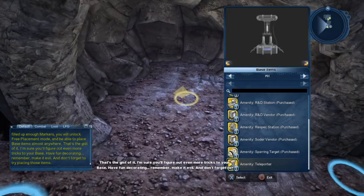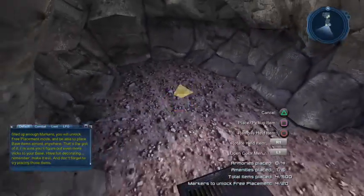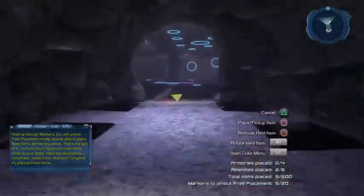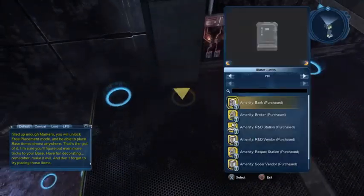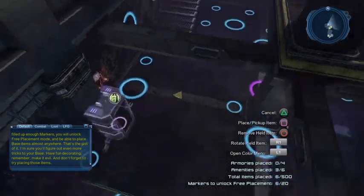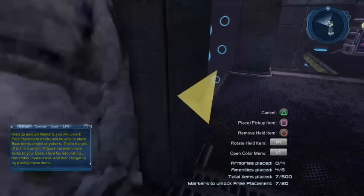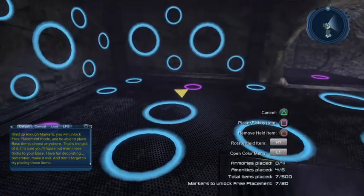I try to put stuff in the same place across my various bases. I have a lot of bases and it gets confusing fast if the teleporter or mailbox is in a different spot every time. So the mailbox is always in the same place, the sorter vendor always in the same place, the bank always in the same place — no matter which base I go into, I know exactly where everything is.